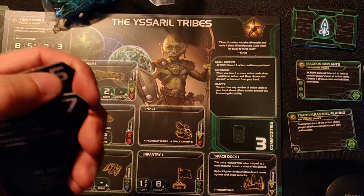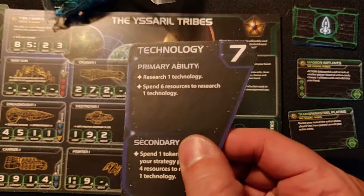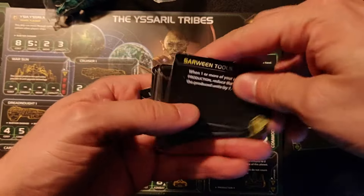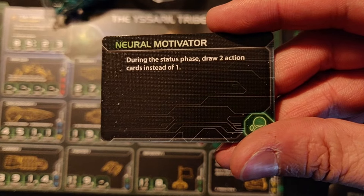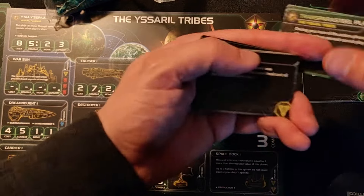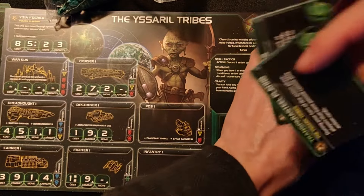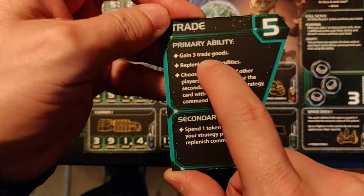Two other important aspects of the game are trade and technology. Technology lets you research technologies and spend resources to research more. Each player has a deck of technology cards for their race. For example, one technology lets you draw two action cards during the status phase instead of one. Technologies give you special abilities or better ships — you can upgrade your ships through technology research. Every race also has some custom technologies that only they can get.